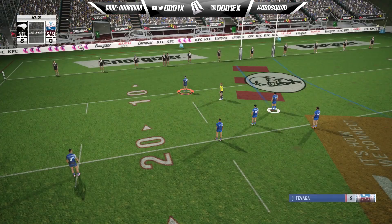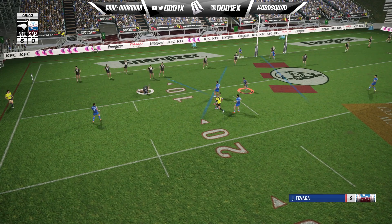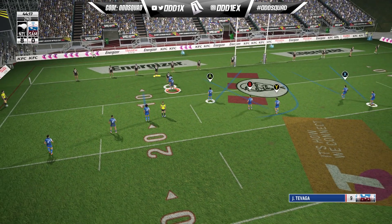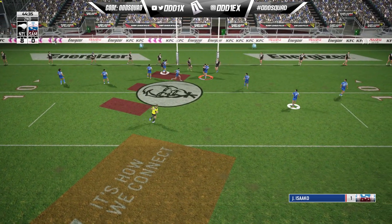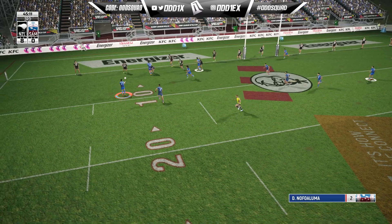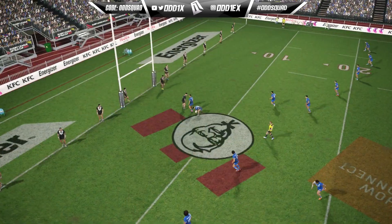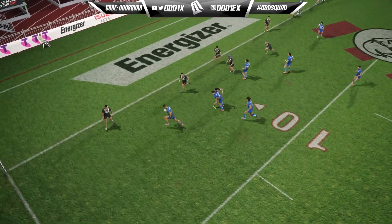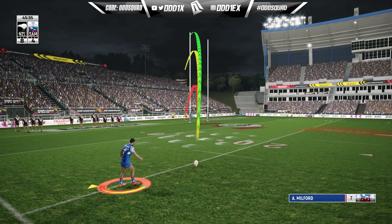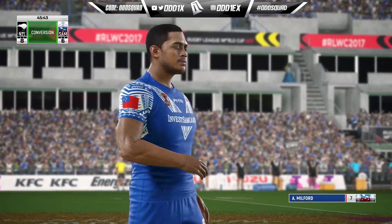Can we score our first points? We try the short side — managed to beat Hiku but the cleanup crew is there. Dunamis Louis runs into a brick wall. We send it out to the middle — Isako wrapped up — then out to Jerome Luai, George Taufua, to Nofoaluma, and Steve Crichton slices right through at the end of a clean-looking play. Some smooth drawing-in-and-passing — Crichton scores! Definitely worthy of a replay.